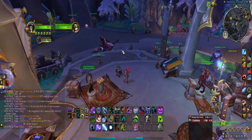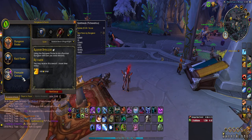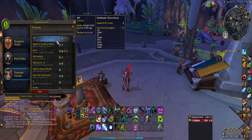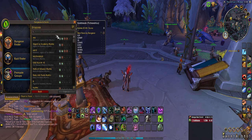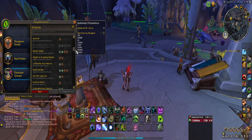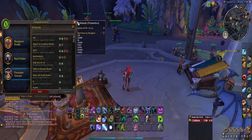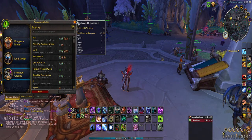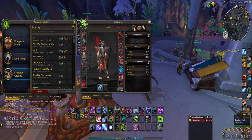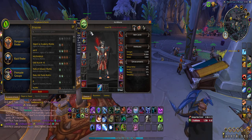Definitely, if you haven't done your Mythic Zeros, I would say give it a shot. Just press I, pre-made groups, dungeons, find a group — or you can start one and try to fill the role. You might get declined; people are weird, maybe they only want players that are like 360 item level. But I would say the bare minimum is like 340 — you could easily be doing Mythics at 340. I was like 338 and I was doing Mythics. So really easy.